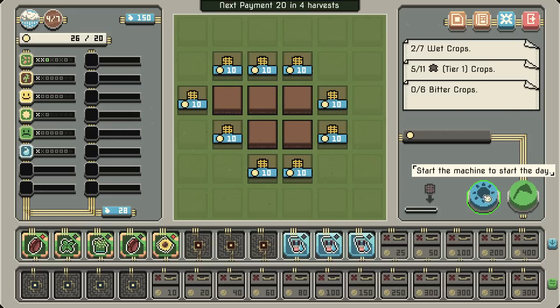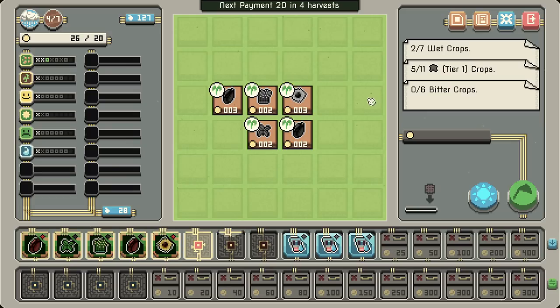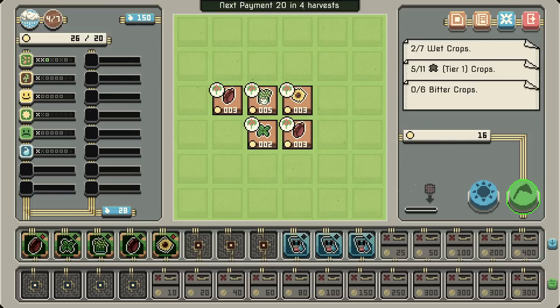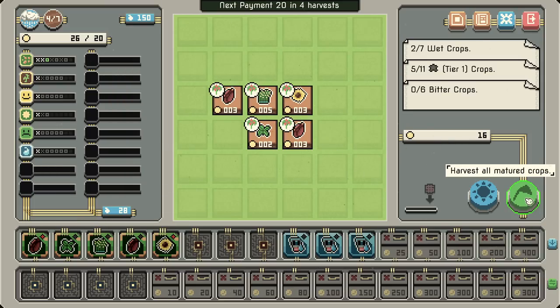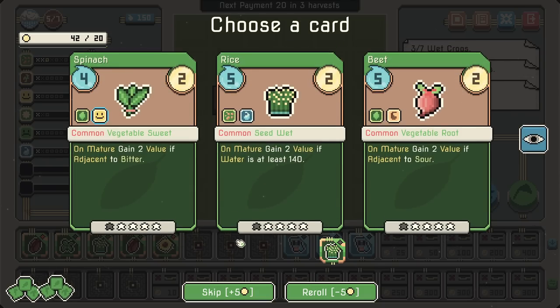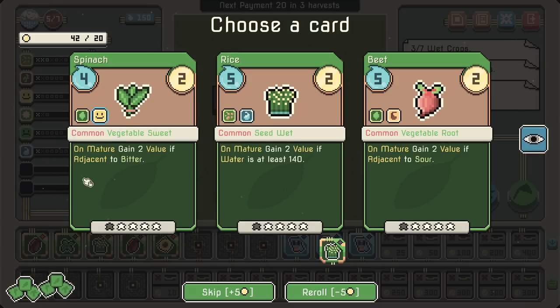We have five seeds and five plots, no reason to expand. We should have expanded last time but it's not that big of a deal. Most of our value is coming from the rice. Maybe I get another rice, but I kind of should probably start looking at some synergies.